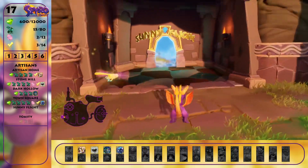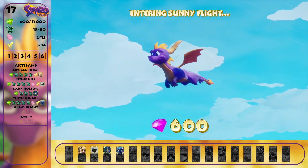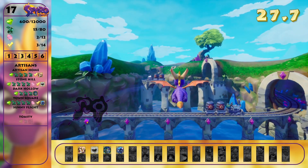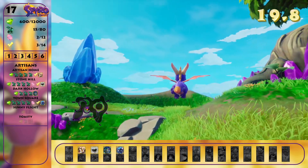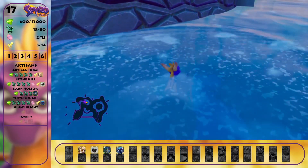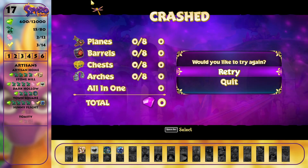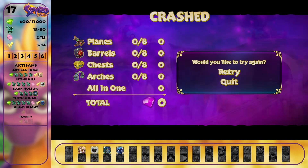I think it has to do something with my glide ability. I guess we're flying. This level we need to collect some gems. We need to do eight planes, barrels, chests, and arches for the gems, I guess. And there is also one achievement, and that is called Barnstormer. So who knows what that is about. But first, start flying.